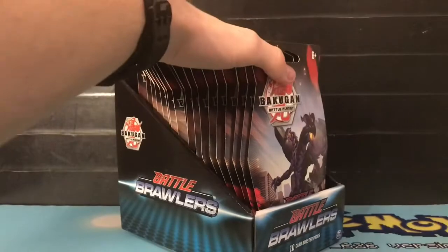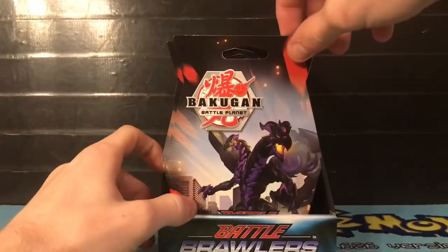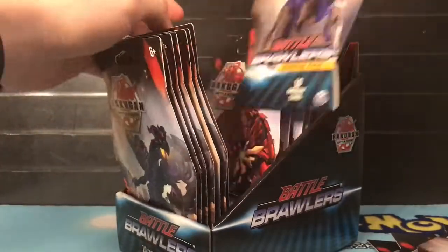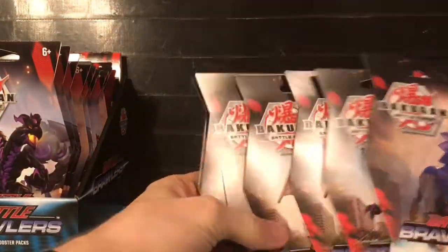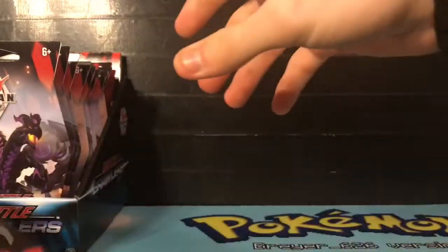We are here and we got to pick out our six packs. Of course there's three different artworks, so we're gonna pick two of each artwork. We're gonna pick up the first one which is Nilius. There we go - we got our six packs here, boom boom and boom. So let's go ahead and open them up.